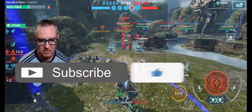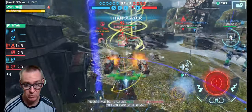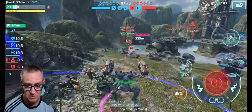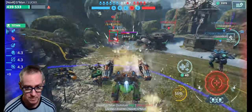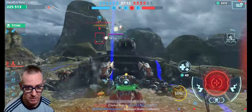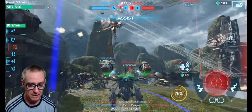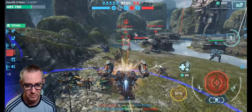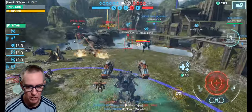Hit that like and subscribe, guys. Can we take out the Arthur? We did — Living Legend. Teammate coming in with his Reaper Crisis. The Ofeons are hitting me from up above — can we get Living Legend on the first Ofeon? I only got the assist on that one. This is an Indra — interesting weapon choice.